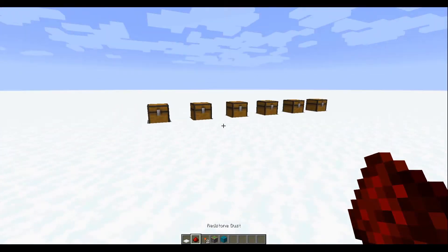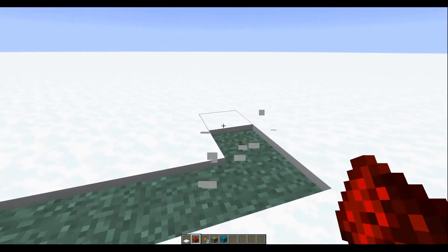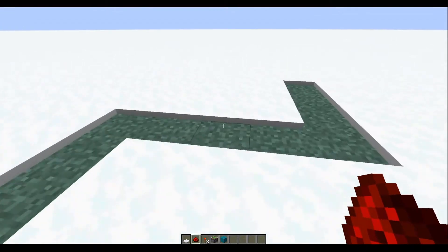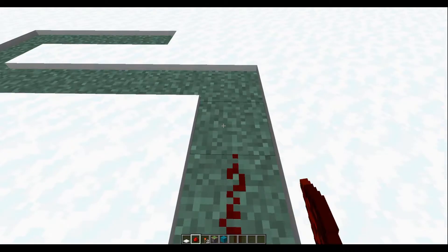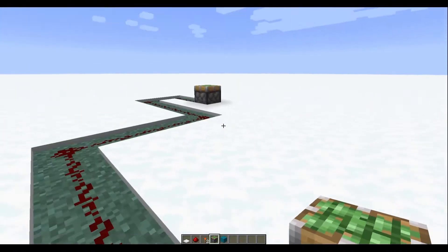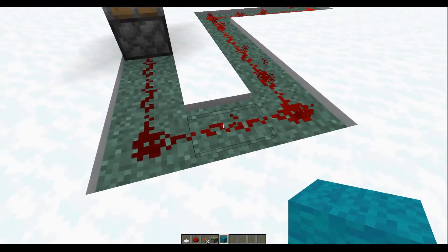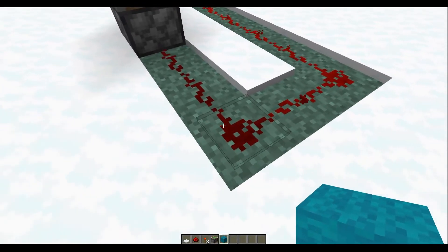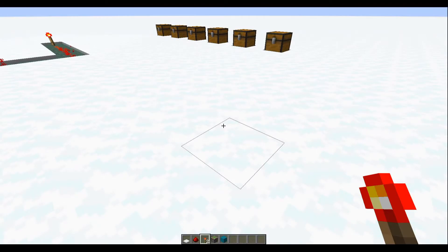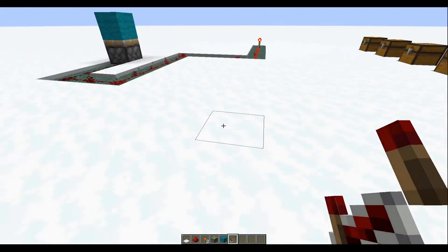So now we know the Redstone signal passes over 15 blocks. What if we need to go further — say 18 blocks? We need three more blocks out of our signal. There are a couple of ways to do that, and it's done using a repeater — a redstone repeater. These are what we use to extend the signal. All a repeater does is restart the signal.